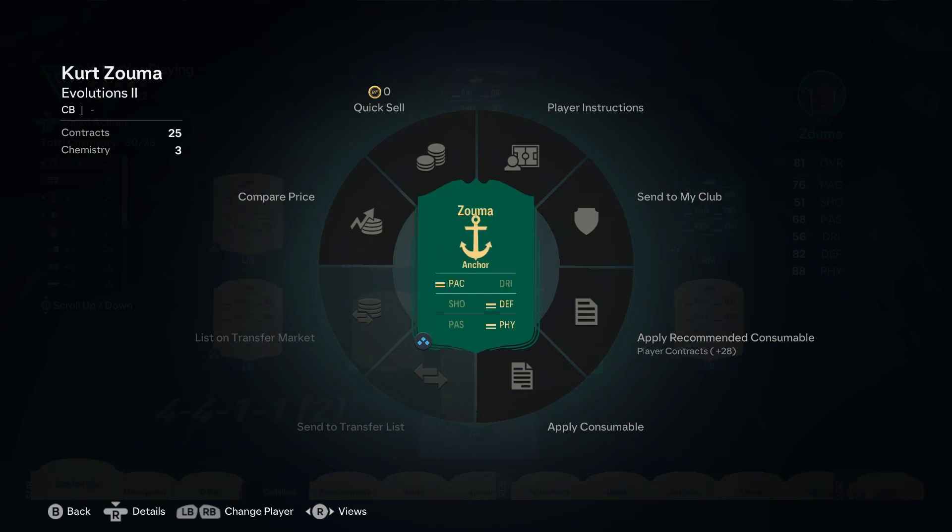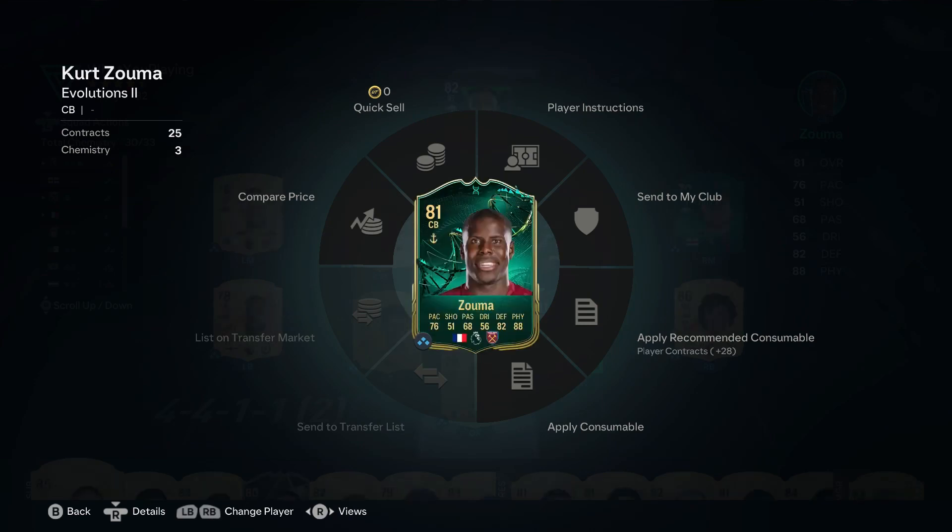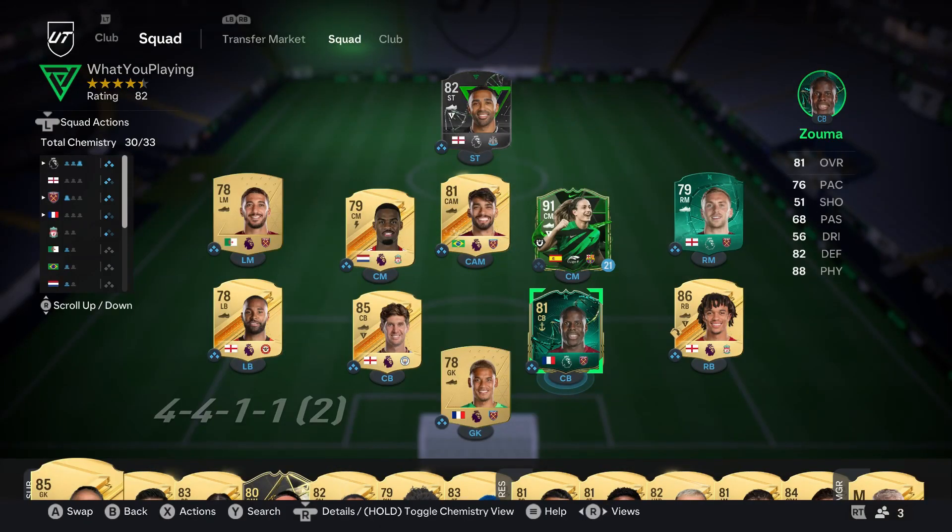You can have multiple evolution cards in your squad at the same time, however only one can be active at once, which means you can only complete one set of challenges in one go. Some of them expire quicker than others, so you need to prioritise which ones you need to complete first.